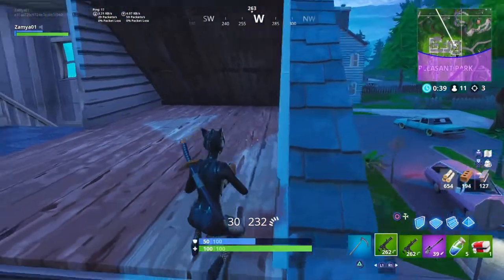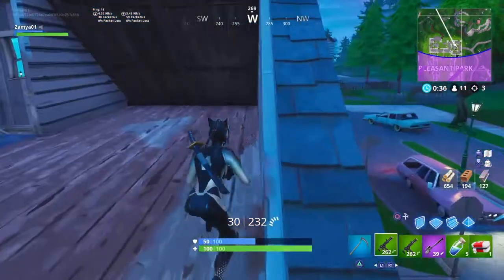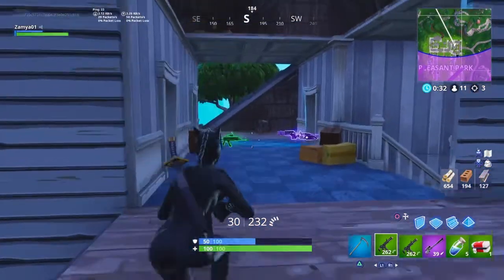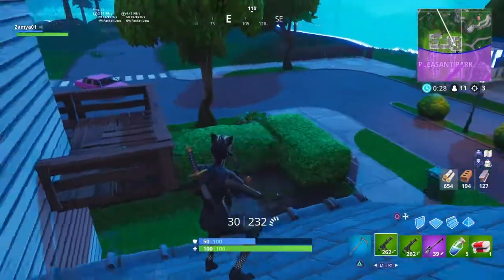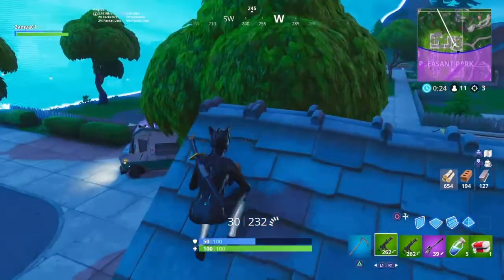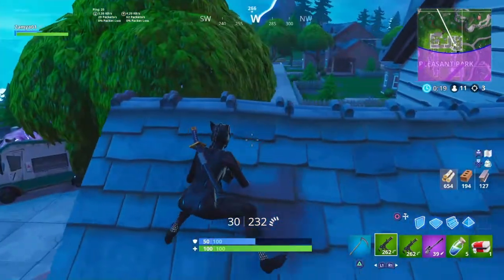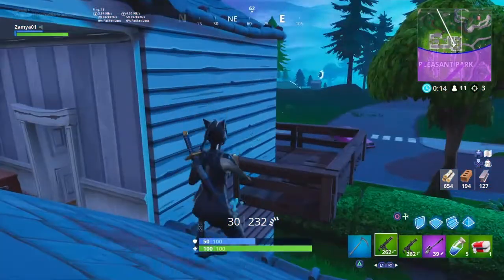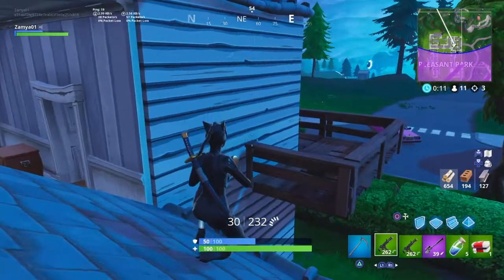I don't wanna rush out cause he has a shotgun. I'm scared because I know he had a shotgun and all I have is two SMGs and a sniper - I can't have an AR. I really think I'm just gonna walk with the storm in a moment, then rush in and try and get as many kills as possible.